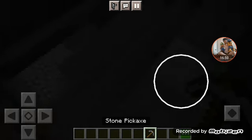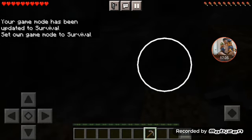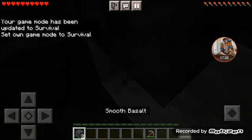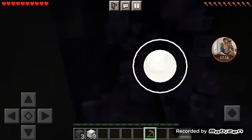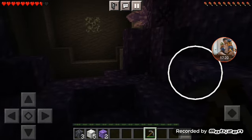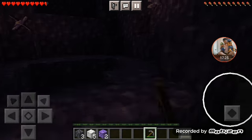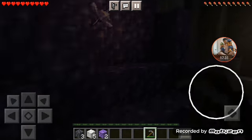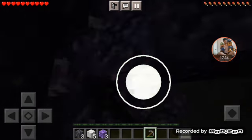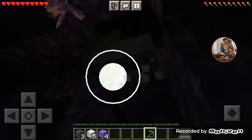I'm going to hold the stone pickaxe and mine the blackstone. Wait — oh, that's smooth basalt! Is this an amethyst geode? Oh my god! Let's go! I love those sounds — I need to collect some of these. This is the best cave I've ever found in my life!